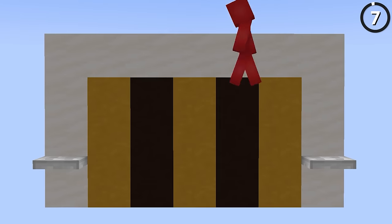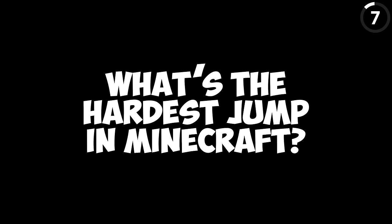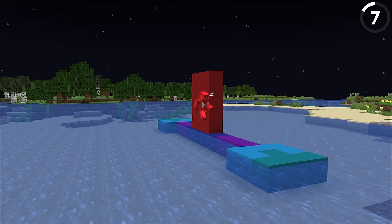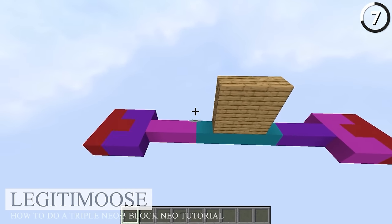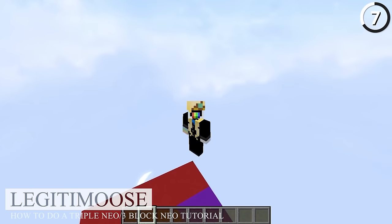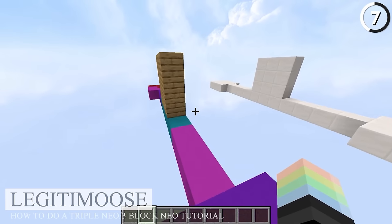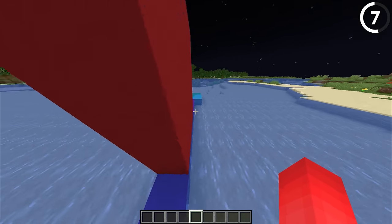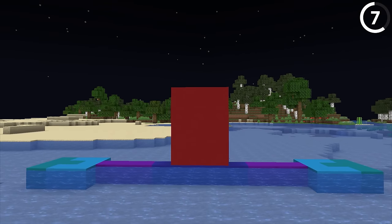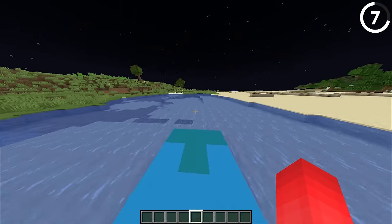We already talked about the impossible five block jump being possible. So what's the hardest jump in Minecraft? For my money, I'd say the triple Neo block jump. The idea is that we have a three-block wall blocking us from getting to the other side of the path, and as Legitimus can show you, with just the right timing and precision to your jumps, you are able to scale around the outside of this wall. You're just gonna want to tear your hair out learning it — but if you dedicate a day to it, it could make you way better at parkour.